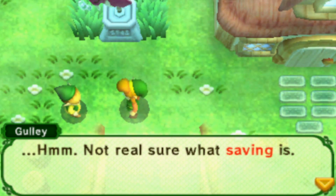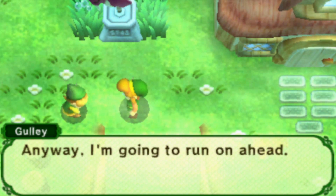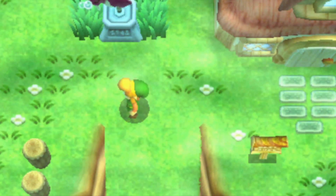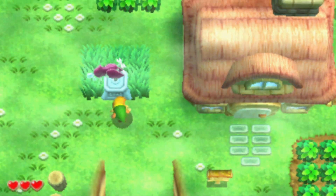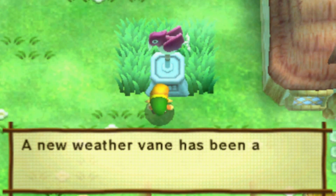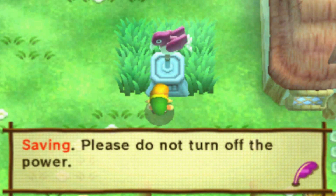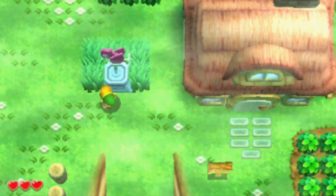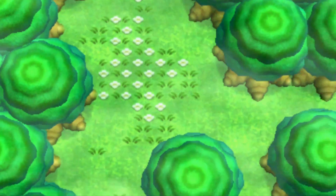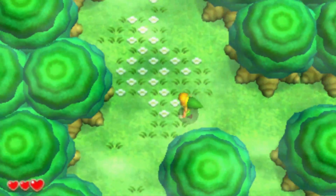Not really sure what saving is. I'm just a kid. Nobody tells me anything. Anyway, I'm going to run ahead. Catch up after you spin that vane, Link. Okay, so kind of like in Skyward Sword, these vanes are your method of saving the game. A new weather vane has been added to the map. Later on, we're going to get fast travel, so the only way to fast travel is if you have the weather vanes activated. So the only way to do that is to talk to them. Fast travel, weather vane.